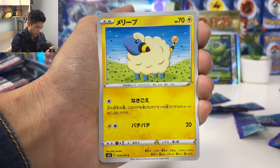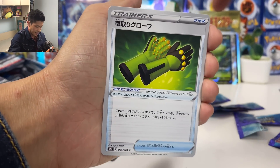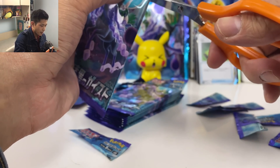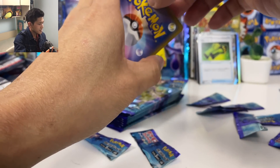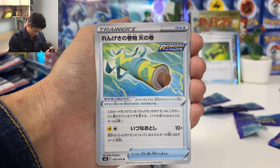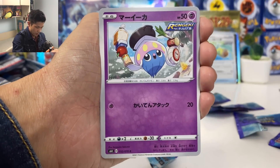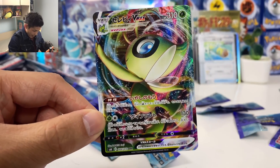We got a Haunter, Mareep, Psyduck, Ghastly, another glove — so many gloves. The stadium card in Silver Lance is more useful than the stadium card in this set. We got another scroll for Rapid Strike.